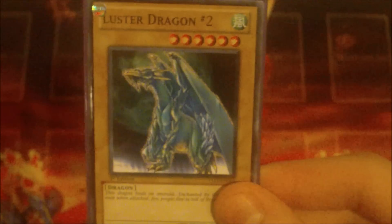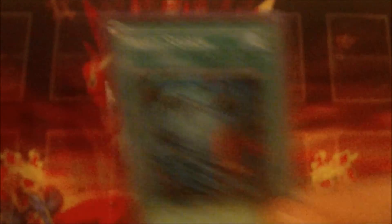My normal monsters are Watt Tail Dragon and Luster Dragon number two. I run two Red Eyes Darkness Metal Dragon, two Card Card D, three Battle Fader, three Seal of Convocation, two Dualities, Monster Gate, Reborn, Dark Hole, and Heavy Storm.